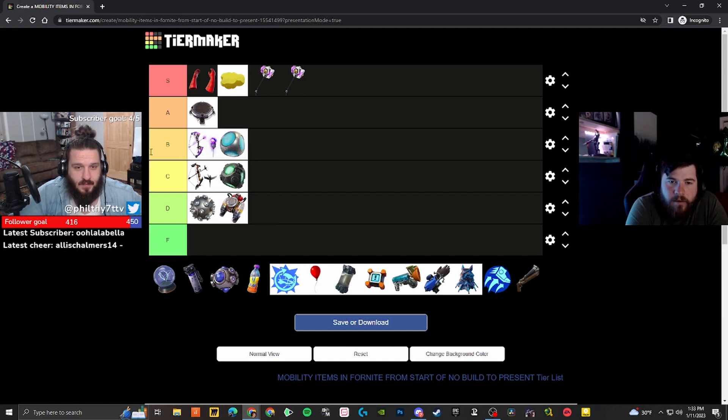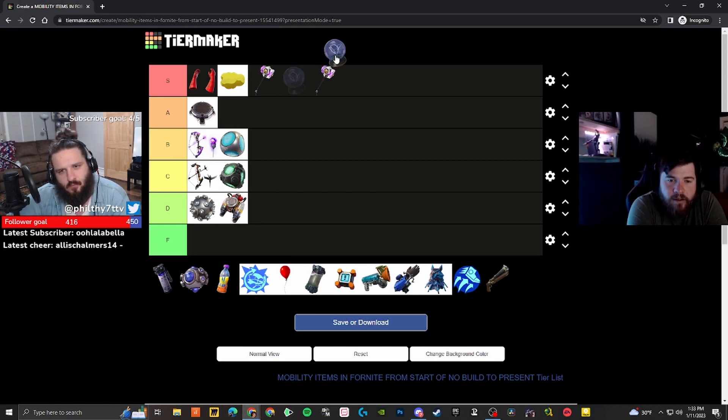Port-a-Fort is not currently in the game, but I think it's more valuable than C — it gives you more height and essentially an instant building in Zero Build, which is strong as hell. I'm going to stick with B on that one.